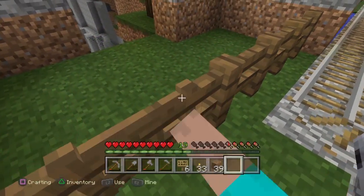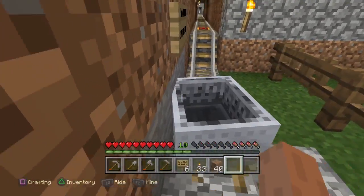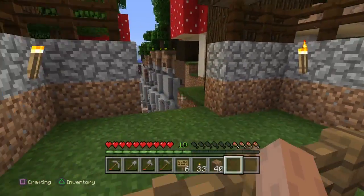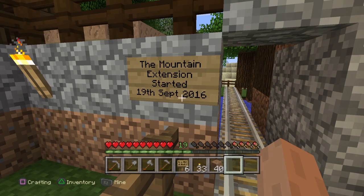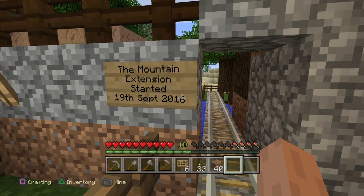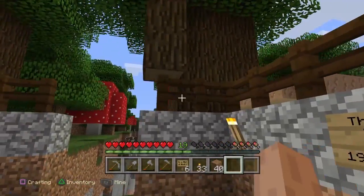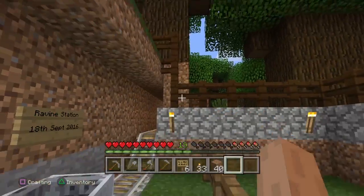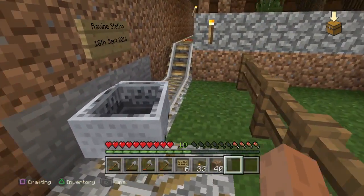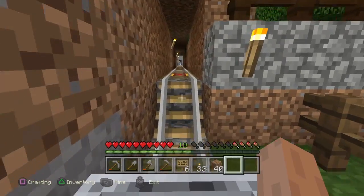This gate is just to stop animals from getting onto the railway line — originally I assumed they wouldn't be able to get in but they found ways. It also stops mobs getting in. The Mountain Extension was started on the 19th of September — I like to put signs up and record what's happening so we can look back and see what we did and when. You can see fences the whole way round, with walls and fences above to protect the station and stop mobs from being able to get on here.